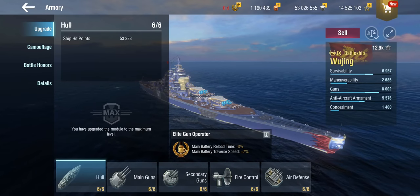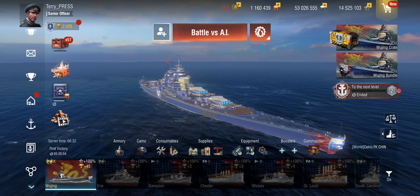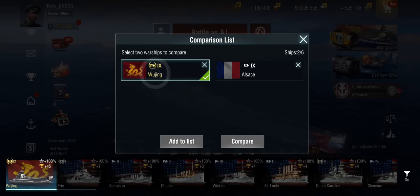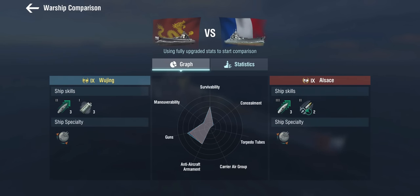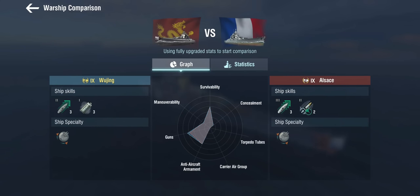Why are we using that garish camo? I'll get to that in a minute. The Wujing has an engine accelerator, but it's only Engine Boost 2 compared to the Alsace's Engine Boost 3 — giving 12% for 25 seconds versus 16% for 25 seconds on the Alsace. The engines have worn out over the years, I guess. And instead of getting the rapid reload, the Wujing gets Fuel Smoke 1, which runs for about nine seconds — not an awful lot, but it is a fuel smoke.